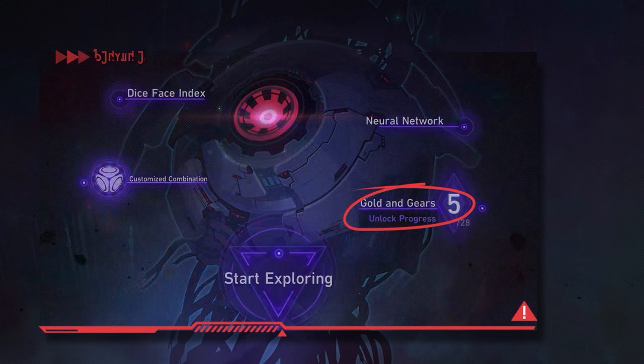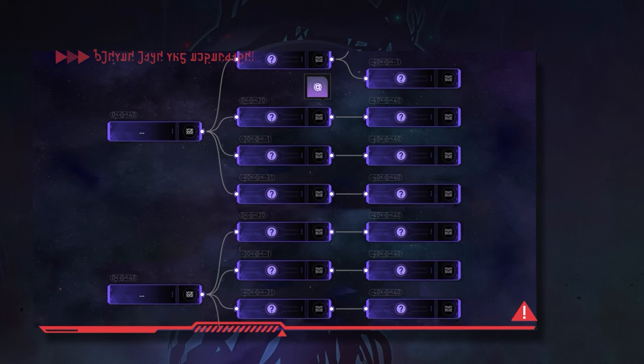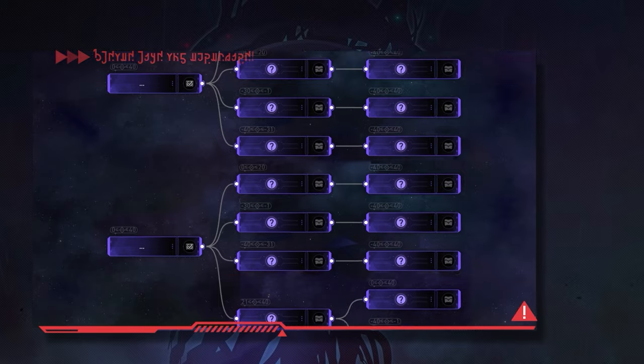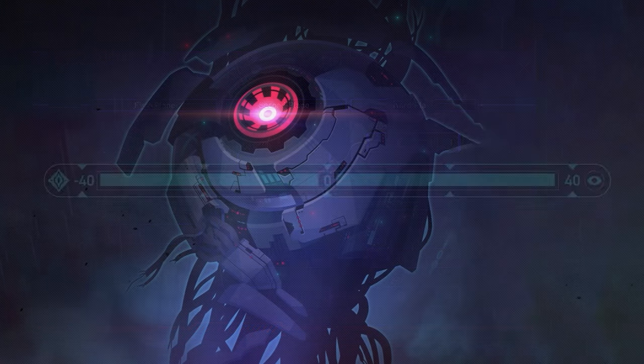Back on the main menu, this node under Gold and Gears is where the story unlocks. Unlike in the Swarm Disaster mode, you'll find yourself in this menu quite often — it's not just a spot to replay stories, but instead Mihoyo has built the story around a pathing mechanic tied to a status known as your cognition value or cognition bracket.